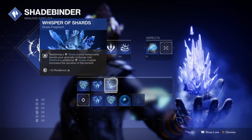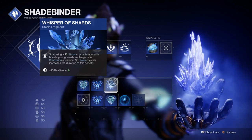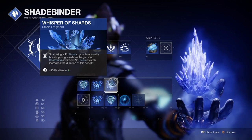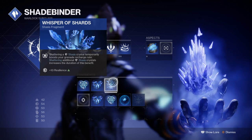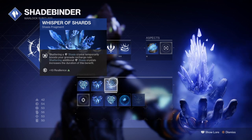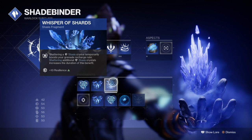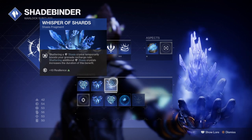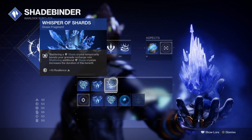As stasis use will be widespread and the shards fragments will keep occurring, this makes a very nice setup for dungeons or nightfalls where you need to constantly reuse your grenades. As long as you have a frozen target available, you can make full use of the two fragments. We're also adding the Salvation's Grip Exotic Heavy Weapon to further aid the build, as it synergizes with the fragments, giving you a third option for quick-access stasis.